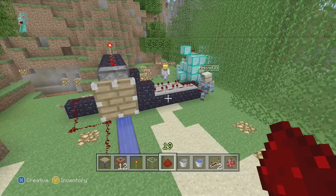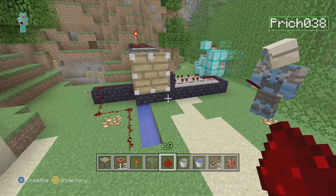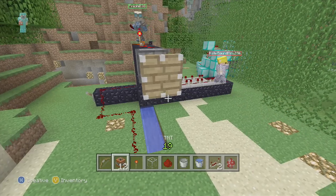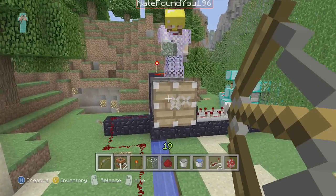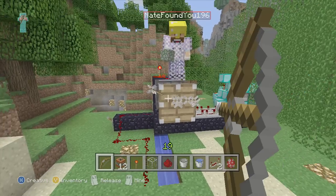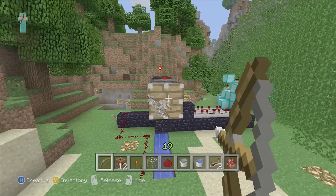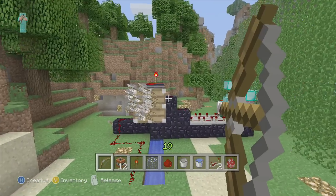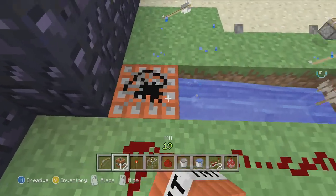I'm going to show you this real quick, and maybe you can explain to me why this doesn't work - I'm thinking it's just because of the glitch. It's an arrow shooter. In Title Update 10, they're supposed to fix the lag with TNT, so I'm thinking the reason this isn't working is because of the TNT lag. Nate, you just picked up a ton of arrows there. It's fine man, I do it myself all the time. Alright, so I'm going to go load this TNT.